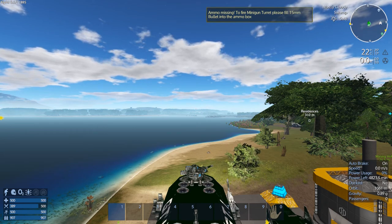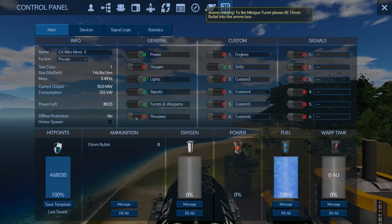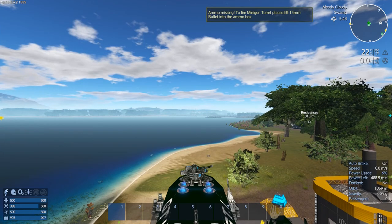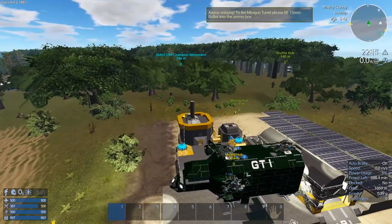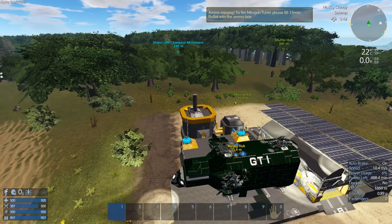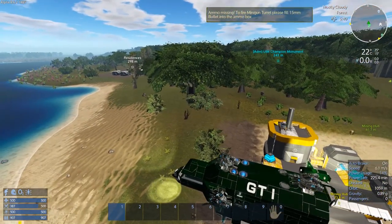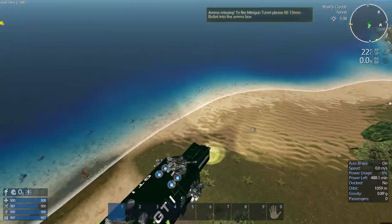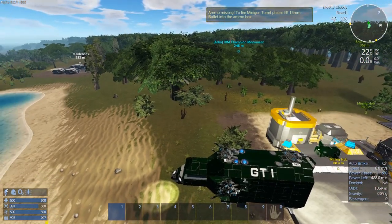We've got a thing to fly, so let's fly it. Actually I need the whole engines on to turn on the RCS, so we're going to take off and lift off just a little bit. What is it trying to shoot? I don't know what it's trying to shoot, but I don't really want it shooting so I'm not going to put any ammo in it right now. We'll do that later.